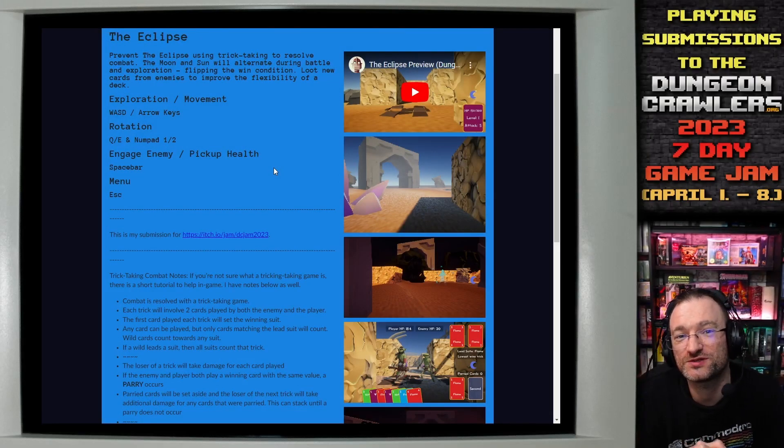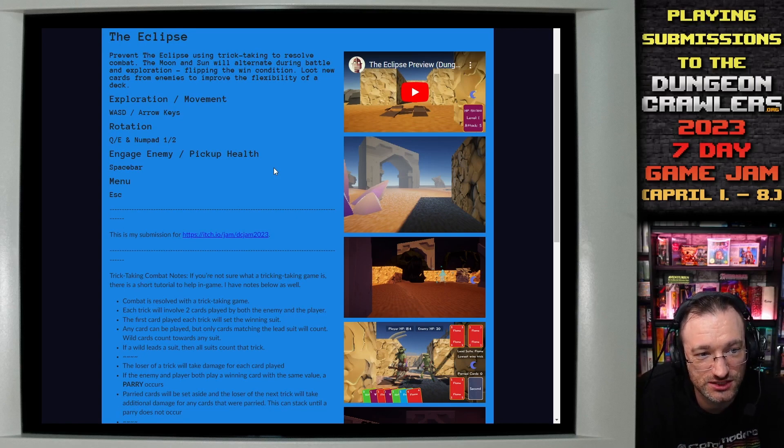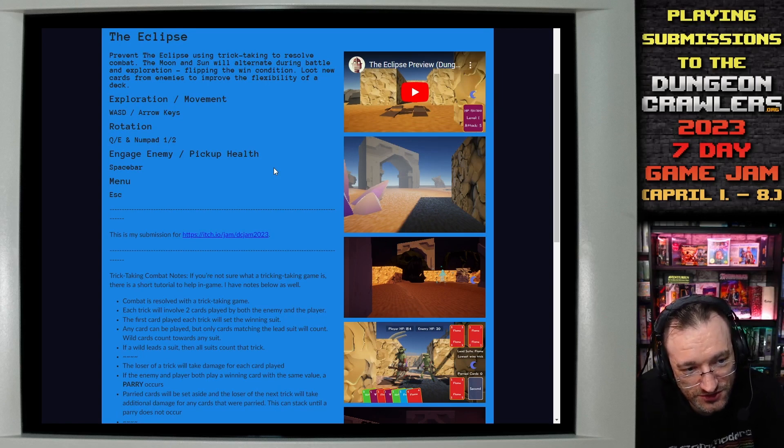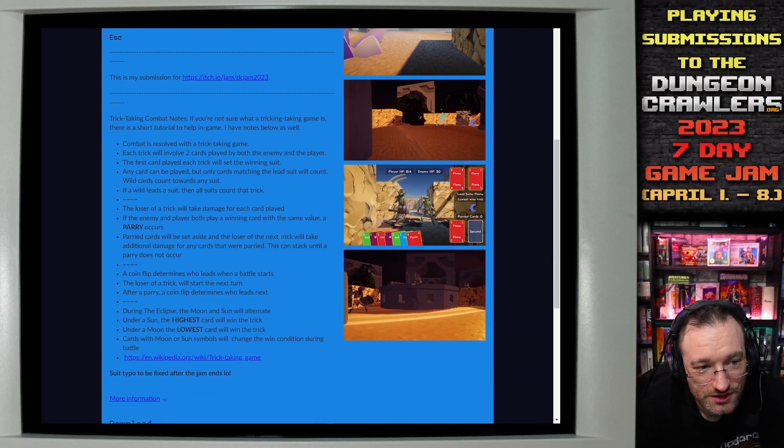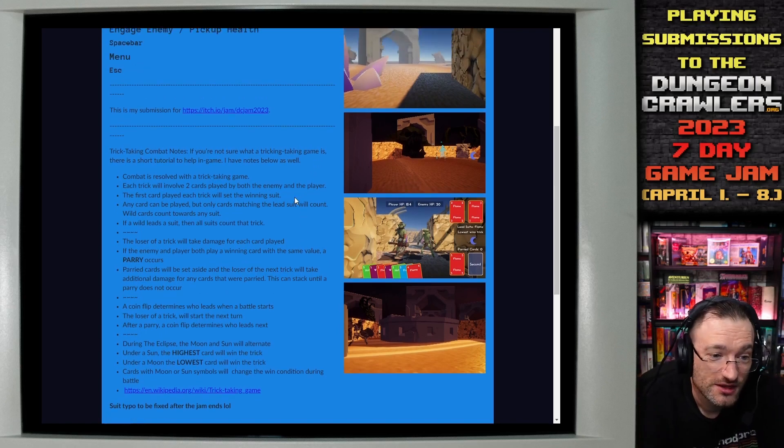Hello and welcome to this video series. We're checking out submissions for the Dungeon Crawler Game Jam of 2023. This time we'll have a look at The Eclipse by Curly Goblin. Before we jump into the game, let's look at the description: 'Prevent the eclipse using trick-taking to resolve combat. The moon and sun will alternate during the battle and exploration, flipping the win condition. Load new cards from enemies to improve the flexibility of a deck.'